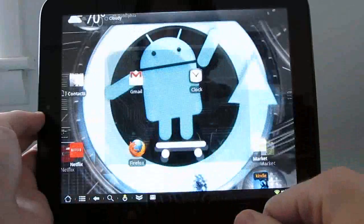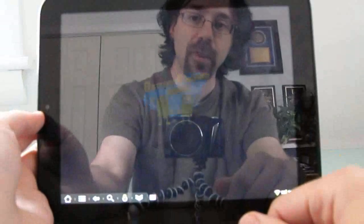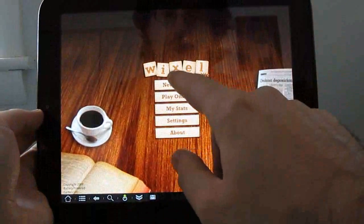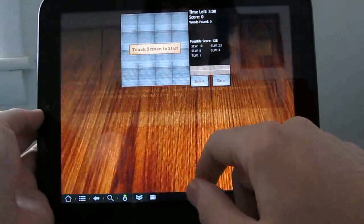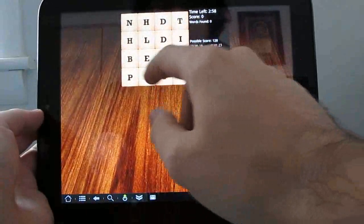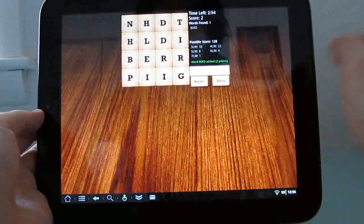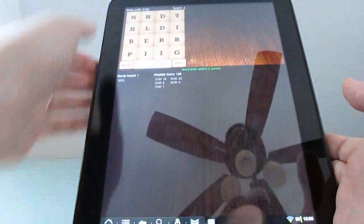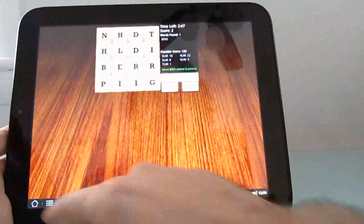Now there are some other applications that show up in tiny windows and do play properly, but they don't take up the full screen. For instance, Wixel, which is a word game here, looks like it's going to play, but it's actually only going to show up in a small screen, and then you've just sort of got this big border around it. It might actually work better if you switch to portrait mode, but the experience is not as good as it could be.